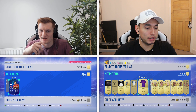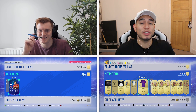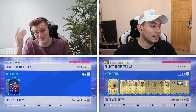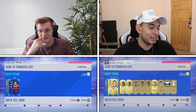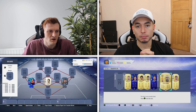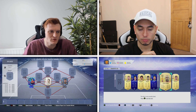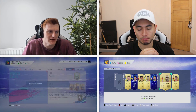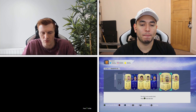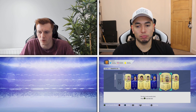I've now got a duplicate untradeable Robert Lewandowski and I don't even know what to do with him — he's SBC fodder at this stage surely. I'm going to have to do the thing where I put him on the trade pile — I'll do that quickly now. Alright, so the trade pile glitch has now been done. I've managed to get my untradeable Lewandowski into my squad, and I can now go open some more packs. Oakley's already got his next player, so fingers crossed I'll get something good.